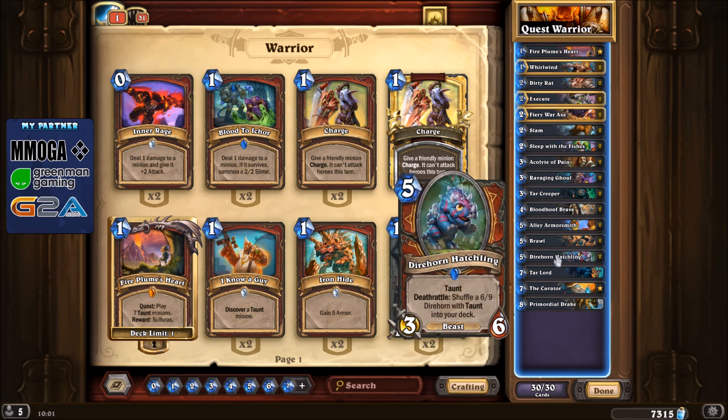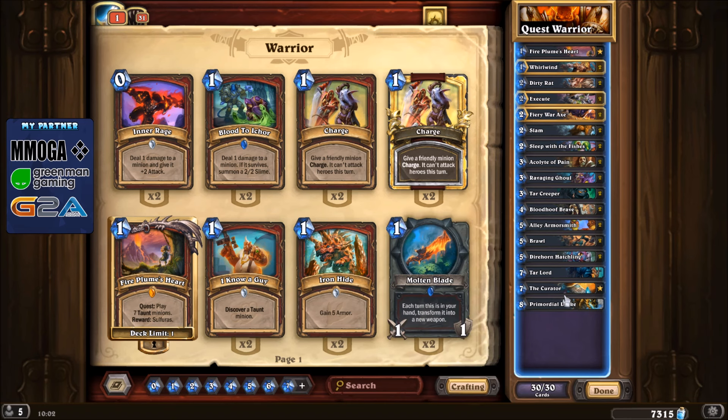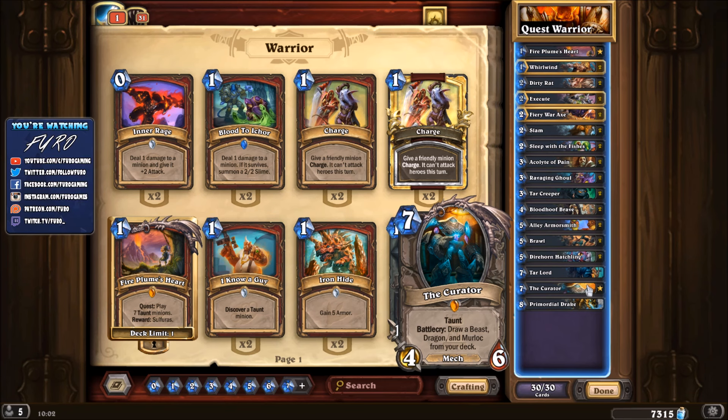We're running quite a lot of Beasts like the Direhorn Hatchling, so you should find a few Curator targets. Because the deck is a bit slower, you might run into problems against other control decks. Taunt minions are normally great against aggressive decks, so you shouldn't have problems against Pirate Warrior. In those matchups you often don't even need to complete the quest.